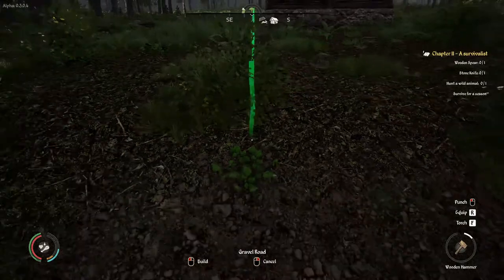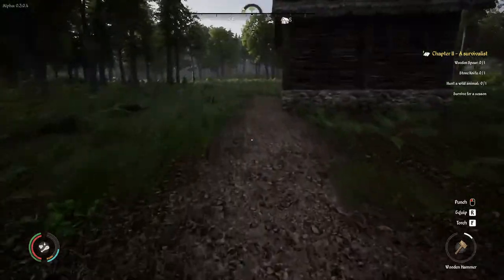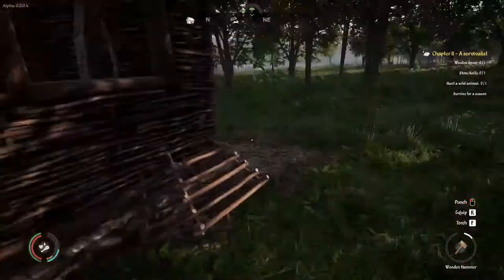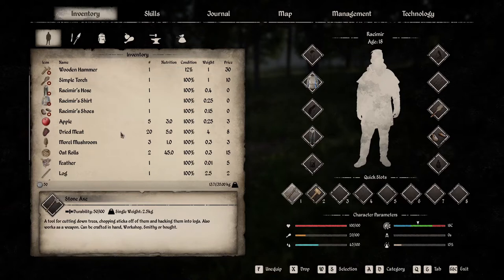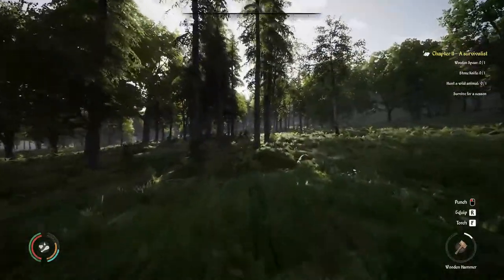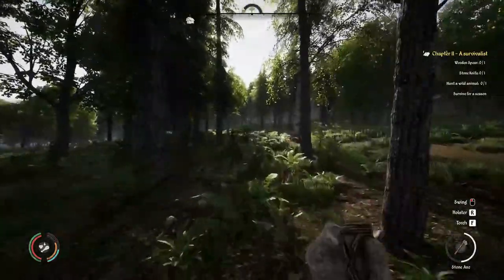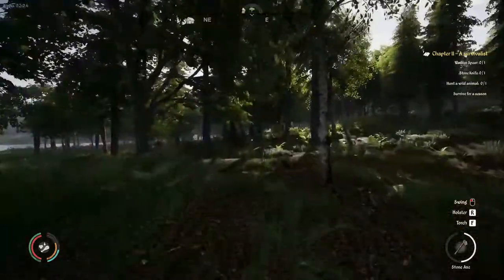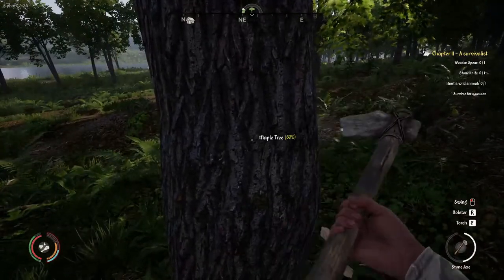Let's keep it straight to here. There we go — our little road into our village. Now we need to eat something and get some more wood. Sometimes it's more easy for me to select something, sometimes it's easier to just press the corresponding number. I don't know, I'm doing it both ways however I feel like.